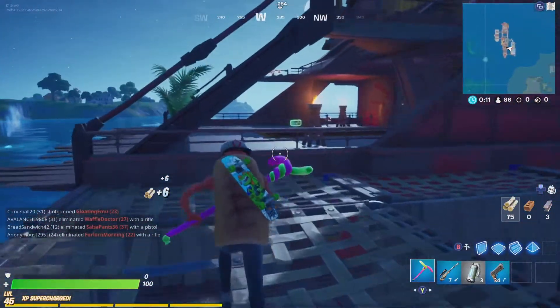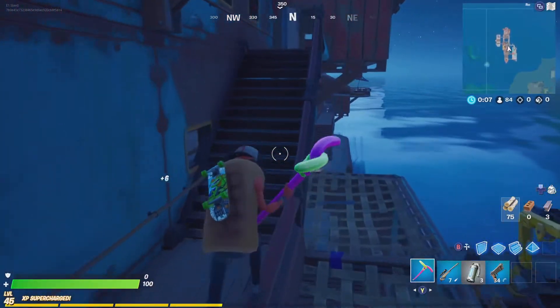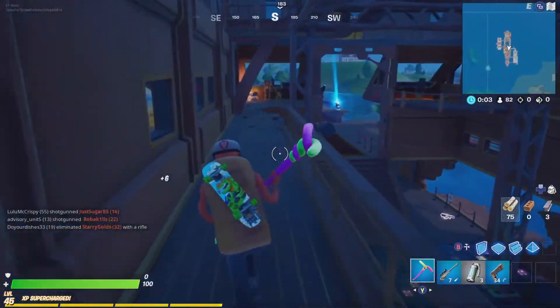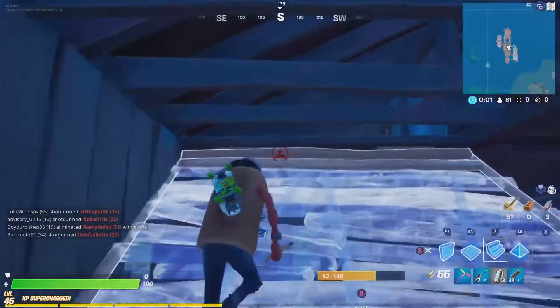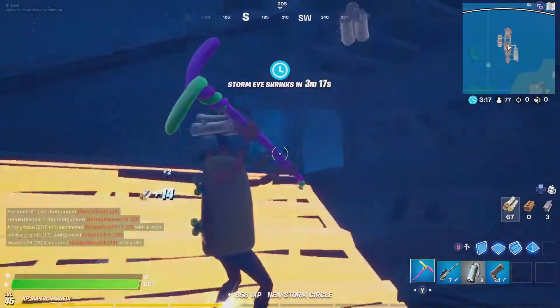You turn around and leave the container. You're going to make your first right, and then you're going to jump left. Go up the stairs. Make a left, another left. Build up. Break down this structure at four.